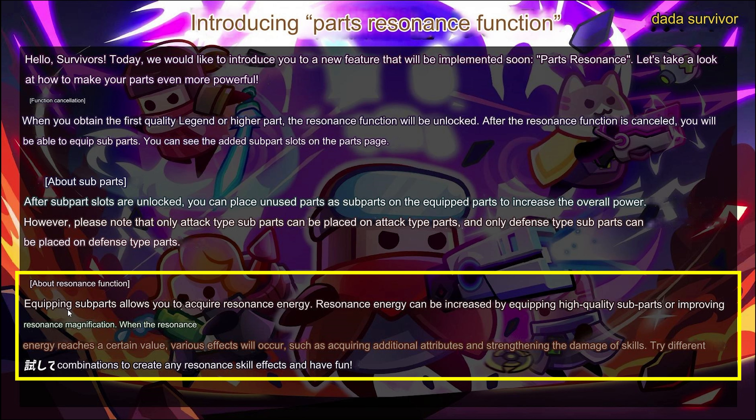About the resonance function: equipping subparts allows you to acquire resonance energy. Resonance energy can be increased by equipping high quality subparts or improving resonance magnification. When the resonance energy reaches a certain value, various effects will occur, such as acquiring additional attributes and strengthening the damage of skills. Try different combinations to create any resonance skill effects and have fun.